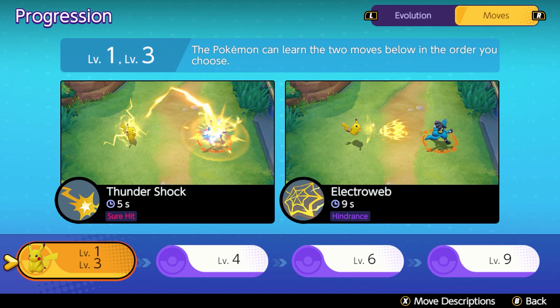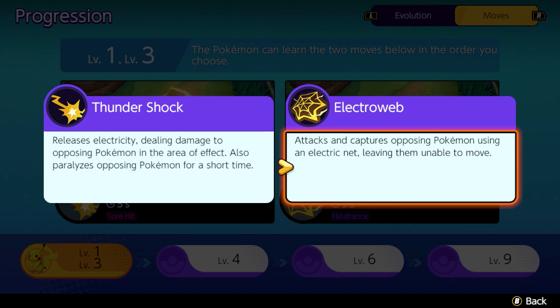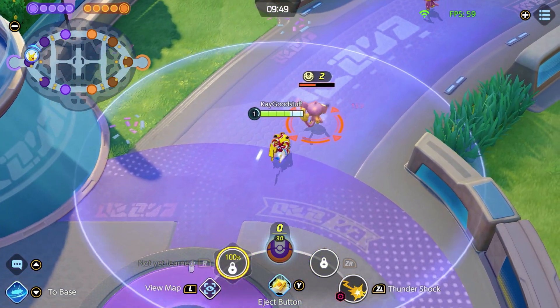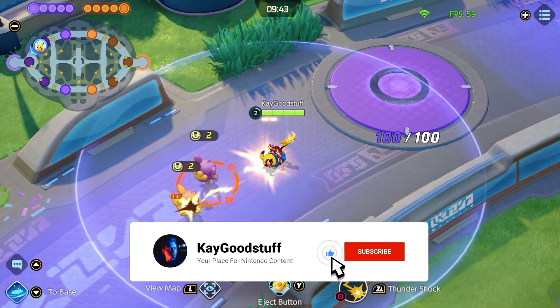When starting out, our two first moves are Thundershock and Electroweb. Thundershock is a simple attack move which can damage multiple Pokemon when they're close by, with about a five-second cooldown. Electroweb hinders enemies by keeping them stuck in place when you hit them, also with a five-second cooldown. I would always take Thundershock because it's a very good damage ability.